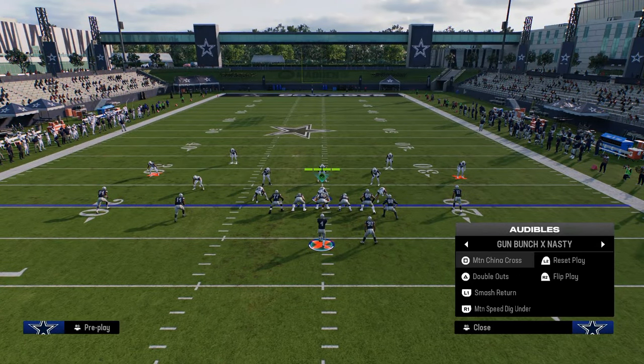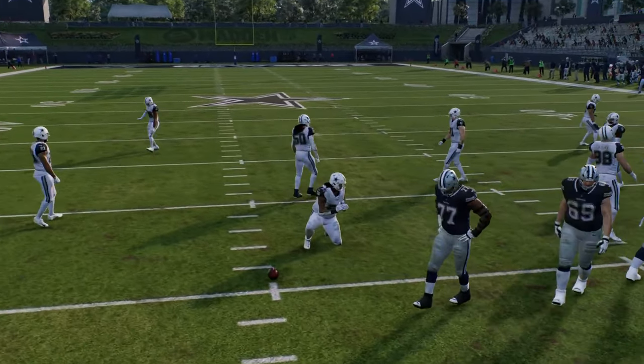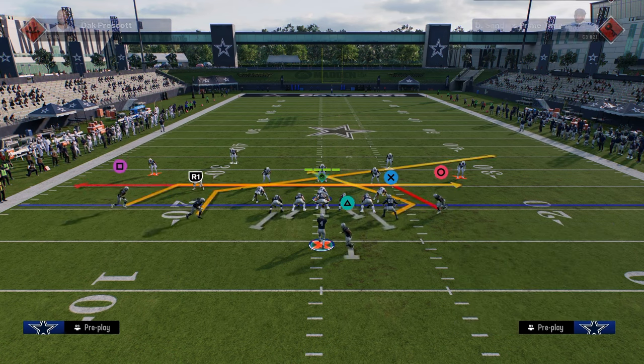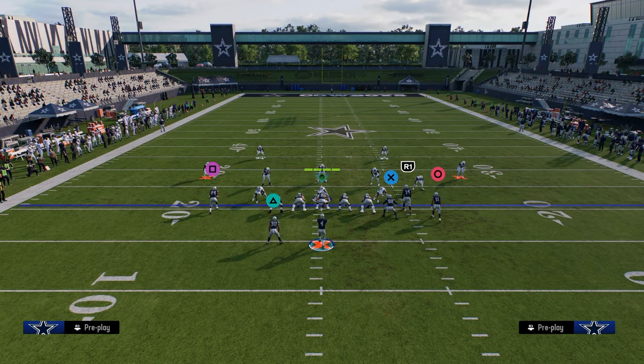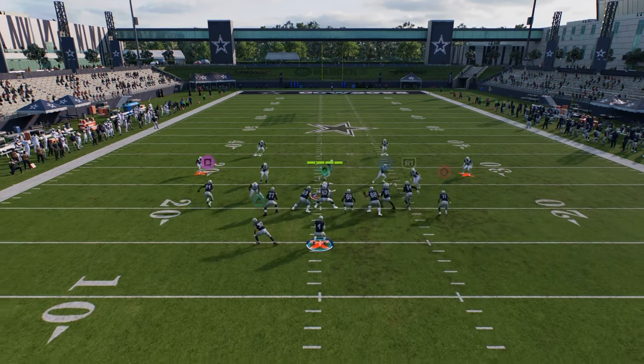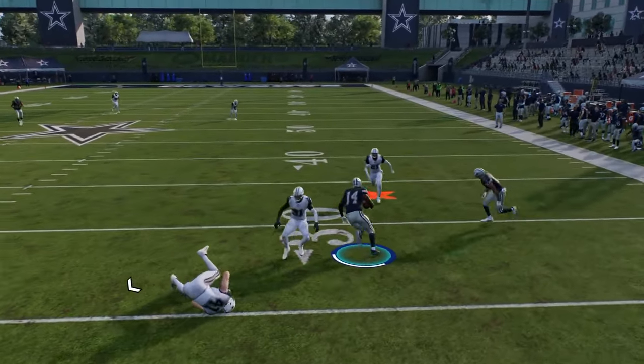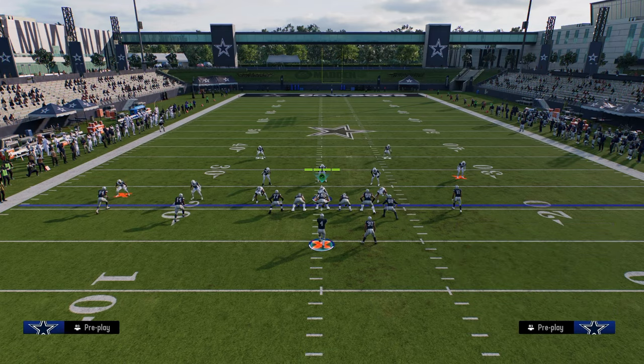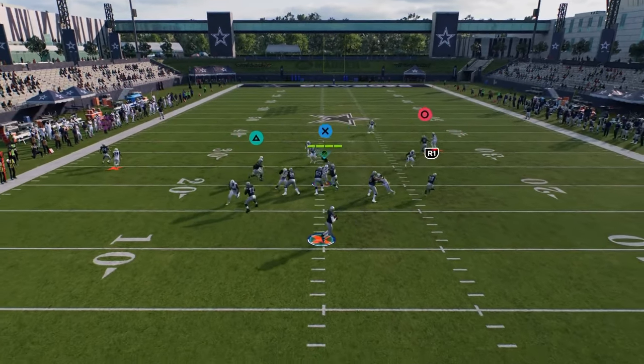In this playbook you also have the ability to audible to bunch nasty, or you can base out of bunch nasty as well. Come out in bunch nasty short side, then either flip into bunch nasty, audible to trips, or to normal Y off close. One of the plays worth mentioning is double out — it has a whip route to the tight end. Something like this is really good because the slant flat combo is so underrated, and the whip route gets into a really nice area that feels very difficult for them to defend.